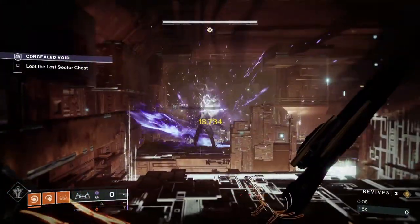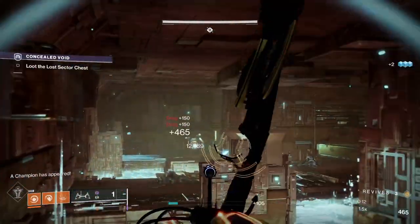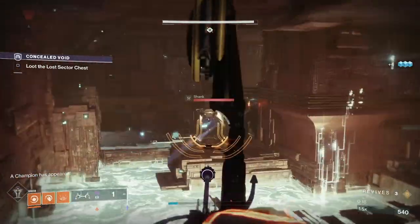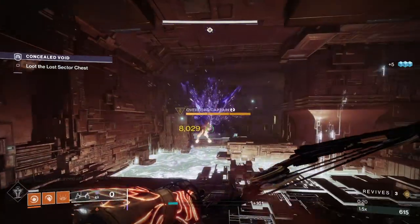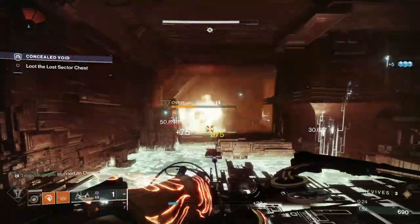First off we have an Overload Champion lurking around the corner. Let's take out the Dregs here — once you take these guys out, he'll make himself known as we jump down. There he is, sticking his head out. We'll stun him with Le Monarque and then use Double Grenades to kill him off. That's him done with.